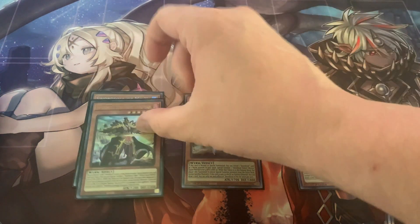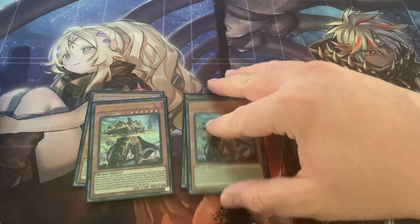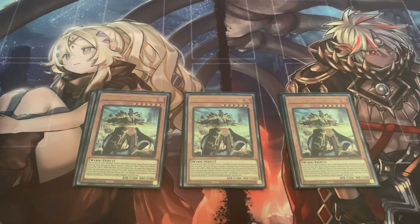Next up, I'm running three copies of Long Yun. To summon him out, you can special summon him by discarding a Worm or a Sword Soul card. And then he gets you that level 4 token and he's good for your level 10 synchro plays — cards like Baron or the level 10 Sword Soul cards and all that. Also, when he's used for a synchro summon, he will do 1200 burn damage to your opponent.